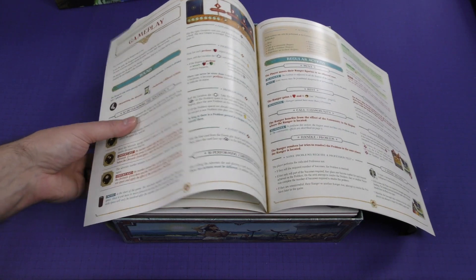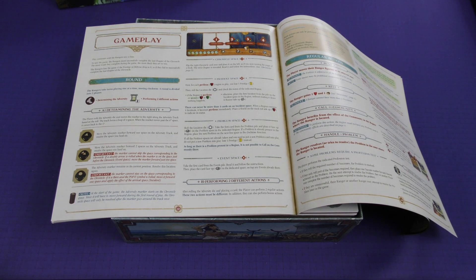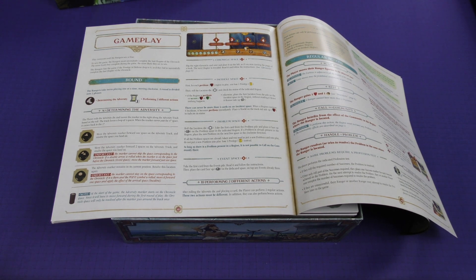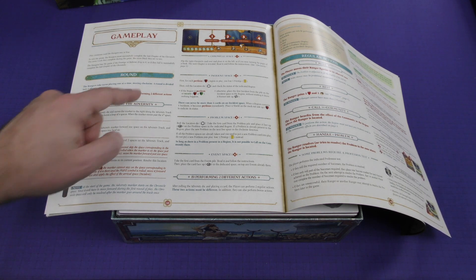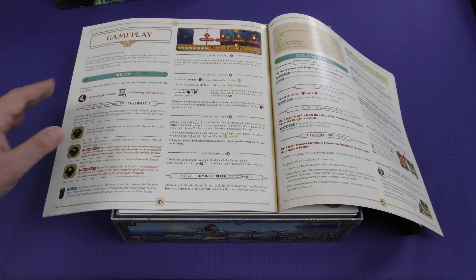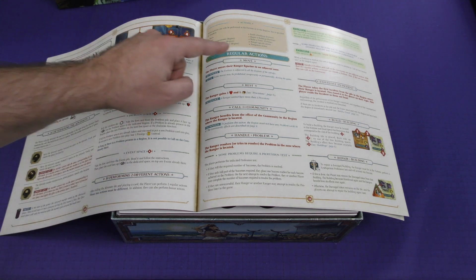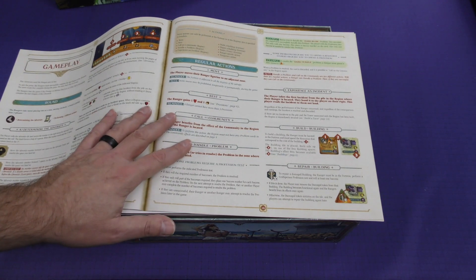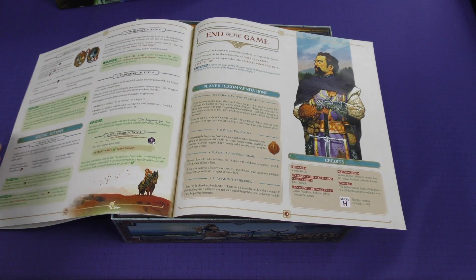Gameplay: play continues until the rangers win or lose. To win the game, rangers must successfully complete the last chapter of the chronicle — the more goals they complete during the game, the more likely they are to win. The rangers lose the game if the prestige or defense drops to zero, or if they fail to successfully complete the last chapter. Rangers take turns playing one at a time, moving clockwise. Each round is in two phases: determining the adversity and performing two different actions. Two regular actions that must be different — you've got move, rest, call on a community, handle a problem, experience an incident, build a building, repair a building, build a tower. Then you've got special actions, bonus actions, immediate actions, and temporary actions.